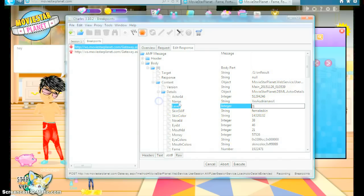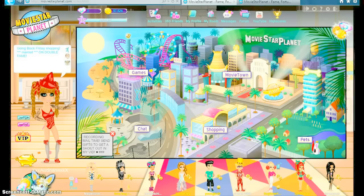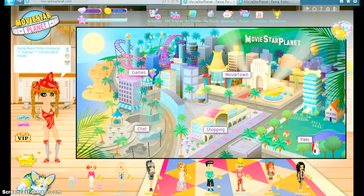Go to the level and click the level you want. Then execute and 3 points off. And there you have it — now you're level 35 or whatever you want.